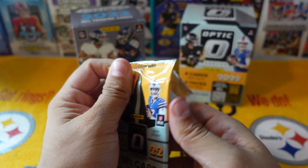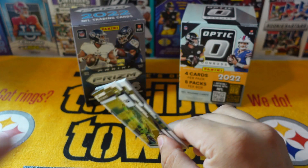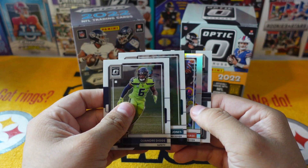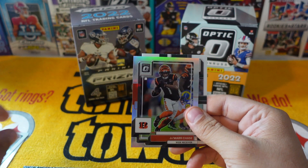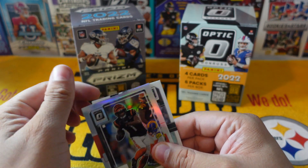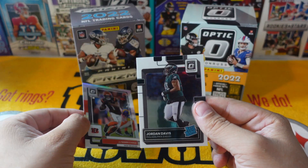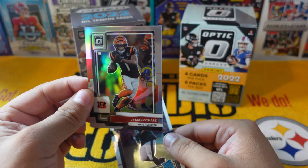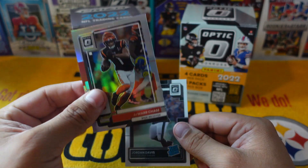Come on, we need a Downtown — at least Blazers. Stefon Diggs, Zay Jones, Jamar Chase second-year silver — we'll take that. And a Jordan Davis on the Raiders rookie — nice-looking card, second-year Super Bowl. Clean, clean.